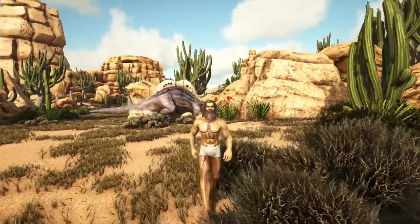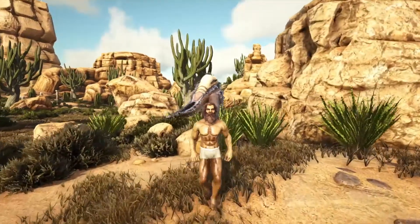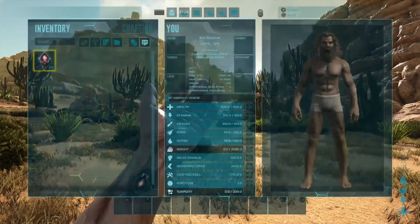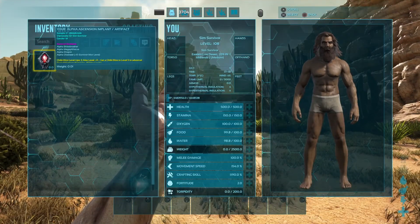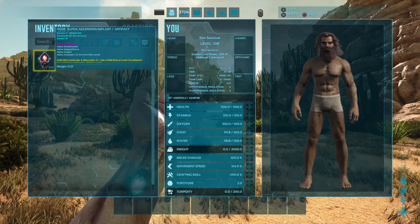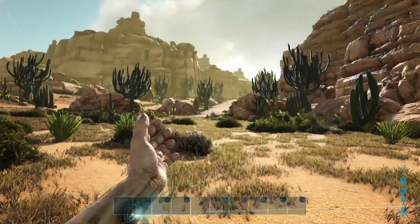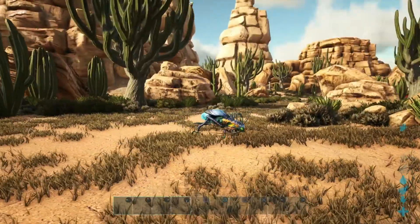Welcome back to the simulation. Today we get to start our journey on Scorched Earth. If you caught the last video, we defeated the Overseer on the Island and we landed on Scorched Earth. Look at that implant - Alpha Overseer, that looks amazing. Level 108. These are the stats currently. Let's get into it.